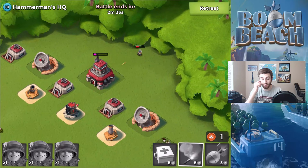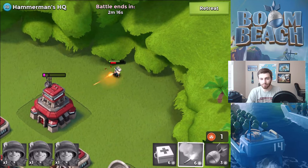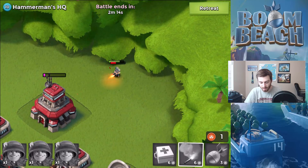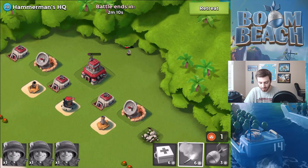You gotta be quick with the flares, hitting those exact specific spots. I read a lot of comments from the last Hammerman HQ level 10 strategy guide saying this does not work, but it actually does — you can see proof right now. This is the current version of the Hammerman base and it will work. You just gotta get the riflemen in the furthest top back corner. It's maybe not as easy as it used to be, but it's still very doable.